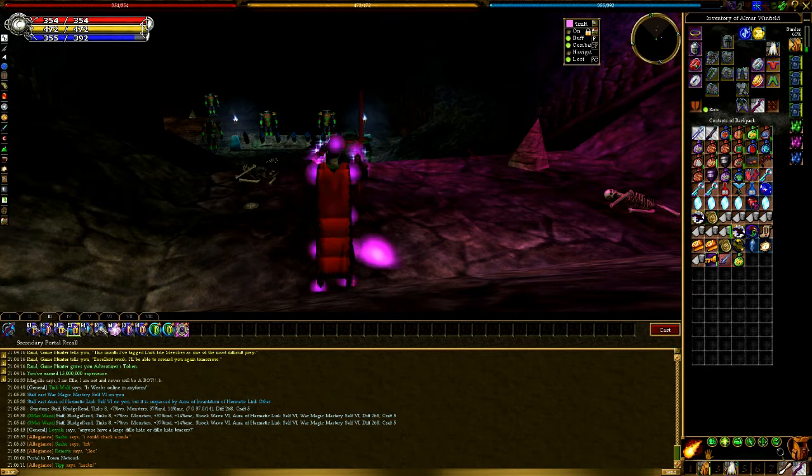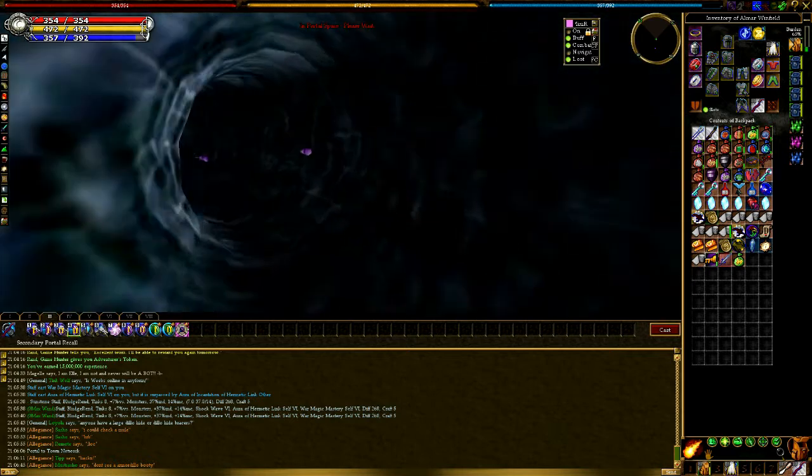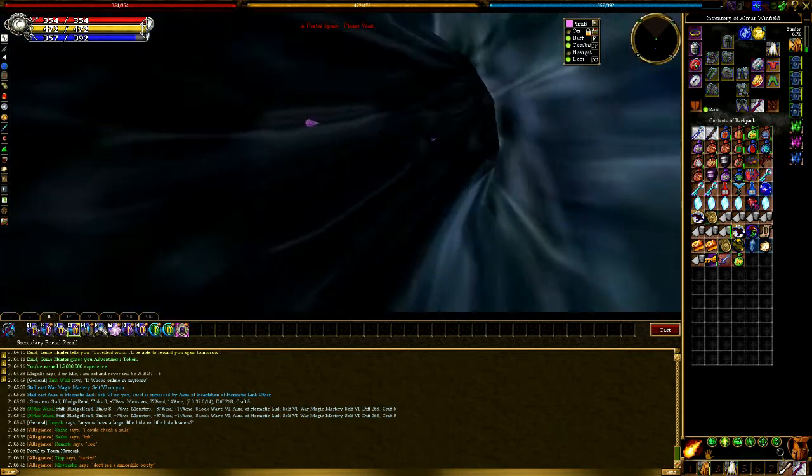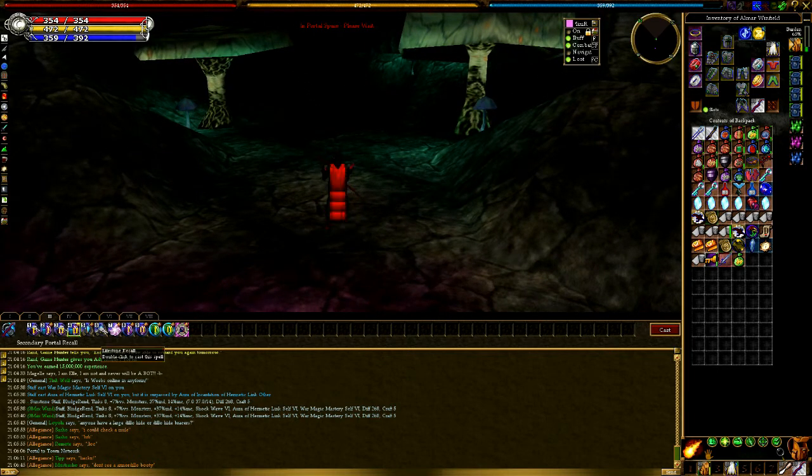They're really easy to cast — it's like item enchantment three, so pretty much everybody can cast them. It's extremely straightforward when it comes to portal recall. You get the portal recalls, portal ties, as well as the lifestone tie and basic portal recall from an item enchantment journeyman vendor.